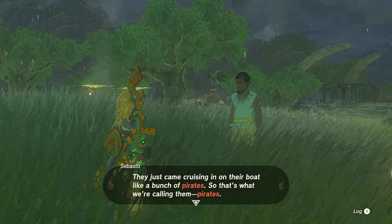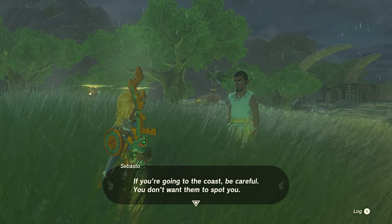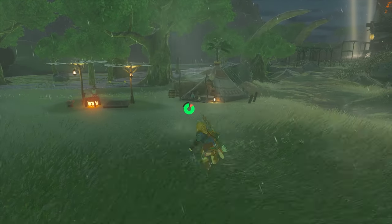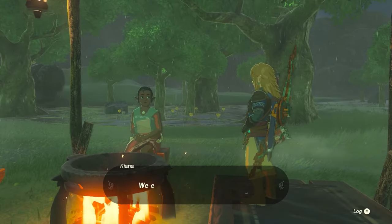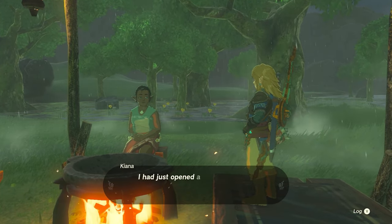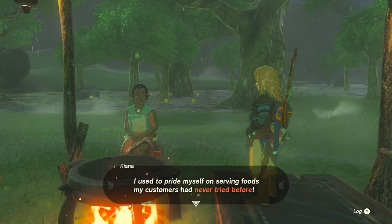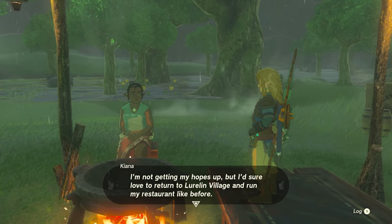We'll try and give you a subtle hint on how to open this tower in case you'd like to still try and solve it for yourself. Just a bit south of the tower is a family camping whose village is under attack, so they fled for safety. They don't really have anything to do with unlocking the tower, but you can try and take a lesson from them by paying attention to how they're taking shelter from the rain and what that's allowed them to do.